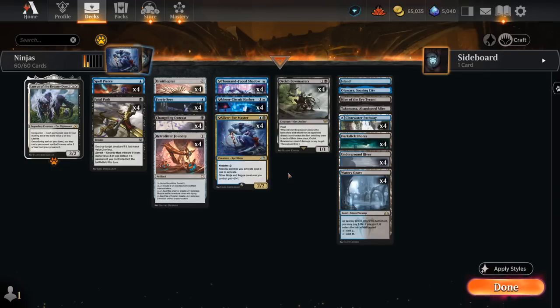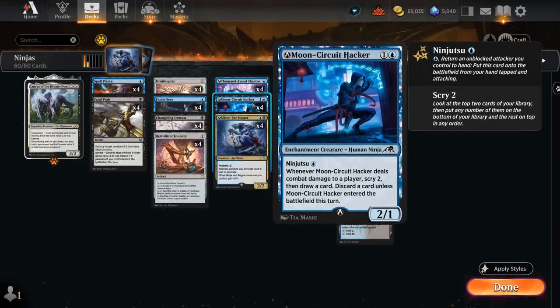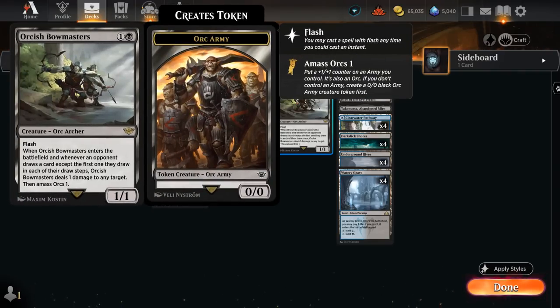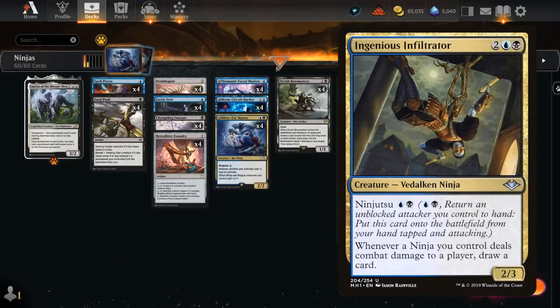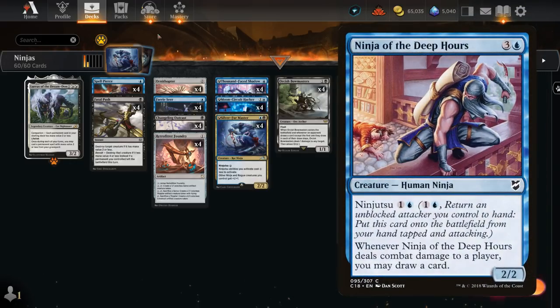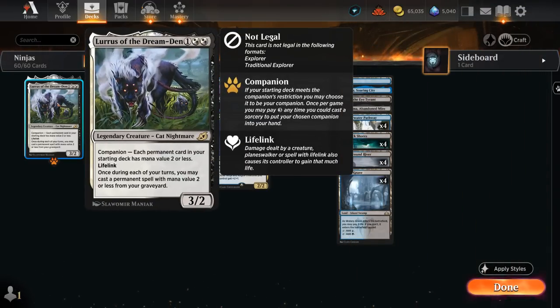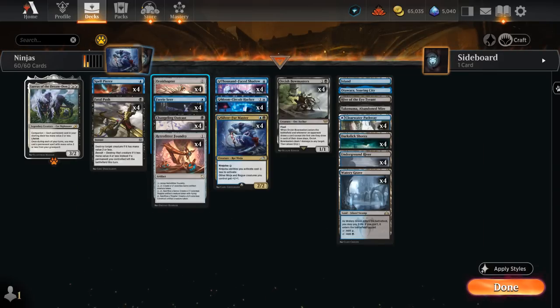We've got 4 copies of Moon Circuit Hacker, which can Ninjutsu for just a single Blue, then Scry 2 and draw — giving us quite a bit of card selection. It's not the best when facing opposing Orcish Bowmasters, so we're not going all-in on card draw ninjas like in other builds. By keeping the curve low we get to run Lurrus as companion, which can get back all our cheap ninjas and is also very good with the Foundry plus Ornithopter package.